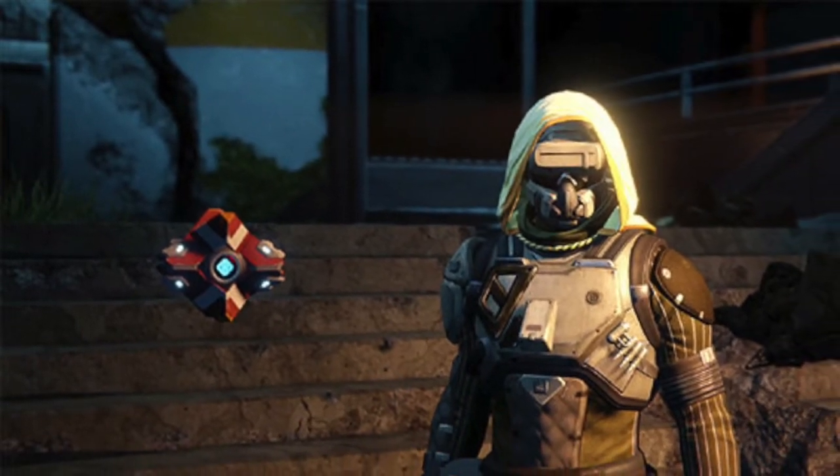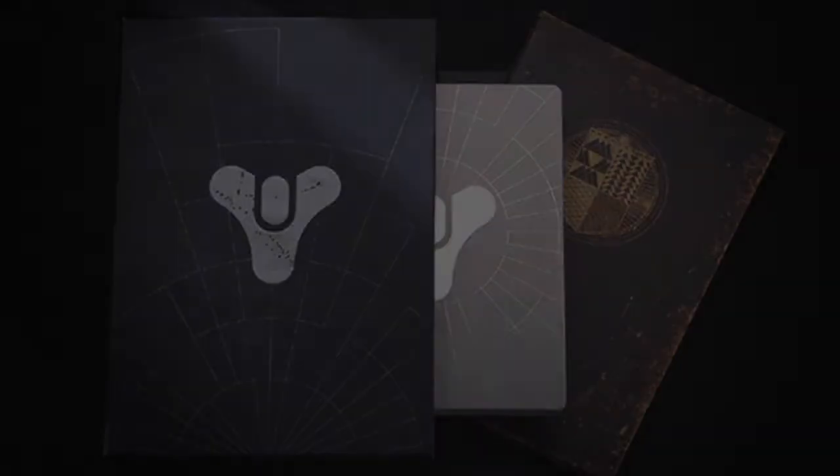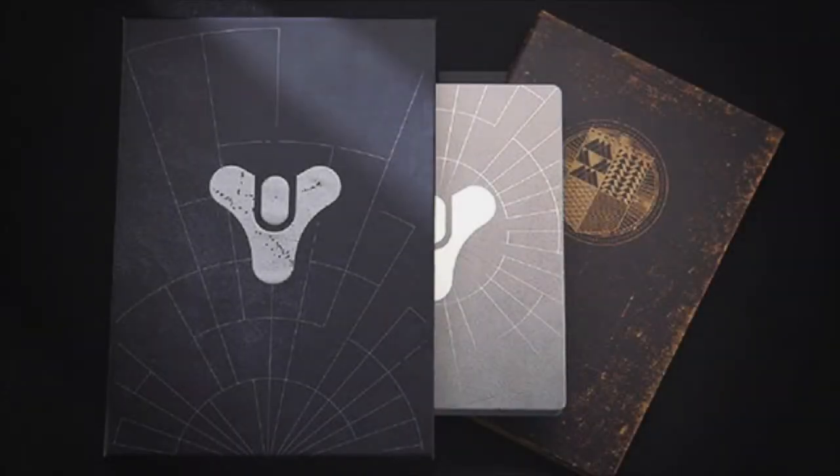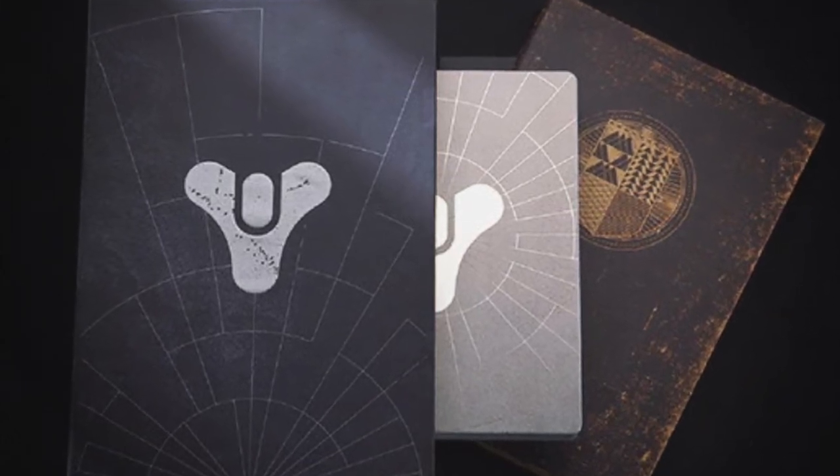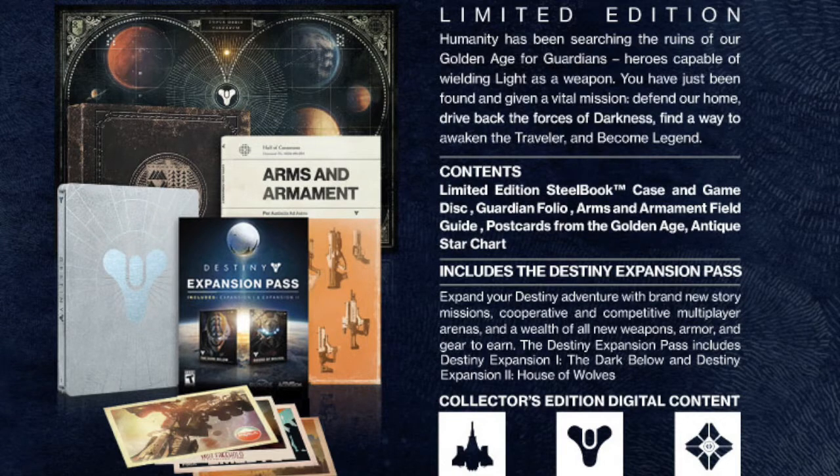The Digital Edition will cost you $89.99. Now the Limited Edition of Destiny will include almost everything from the Digital Guardian Edition, except the game will come in a Limited Edition Steelbook case instead of a digital download code. It will also include an Armor and Armament Field Guide booklet, some postcards from the Golden Age, and an Antique Star Chart. The Limited Edition will cost you $99.99.